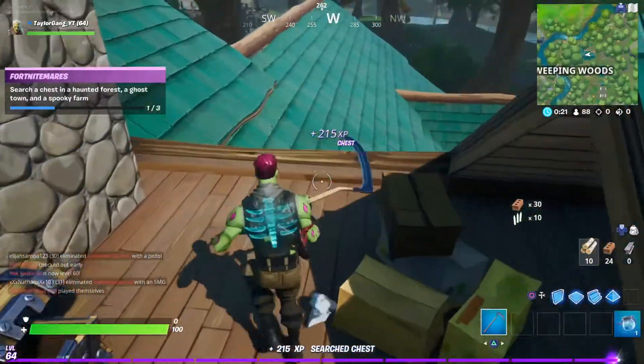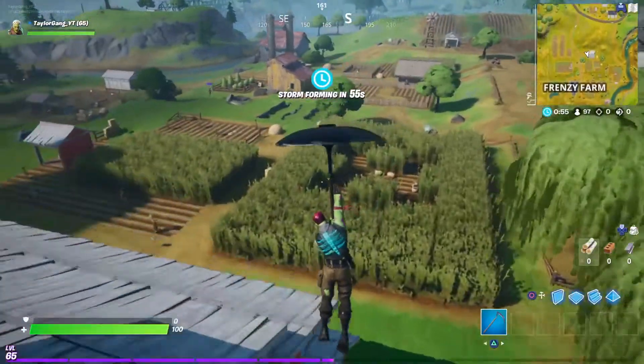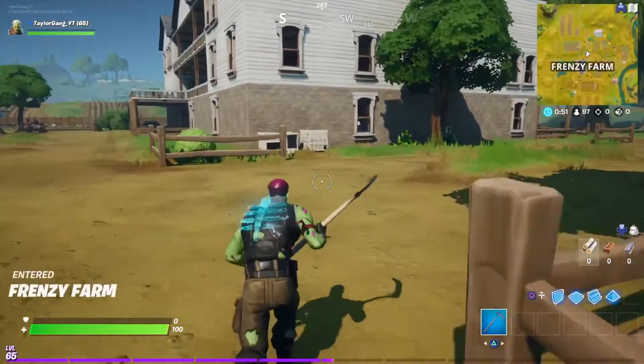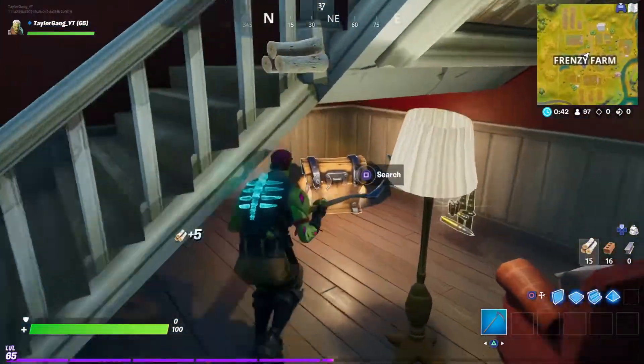The next location is the spooky farm, which is Frenzy Farms. All you're going to need to do is go to Frenzy Farms, search a chest, and you will have two of three.